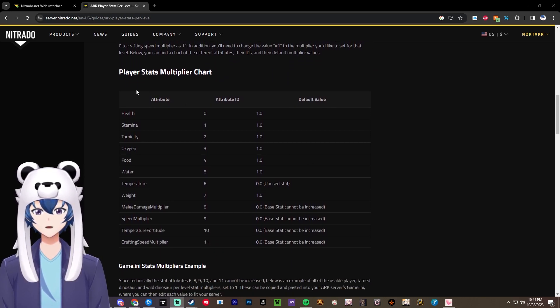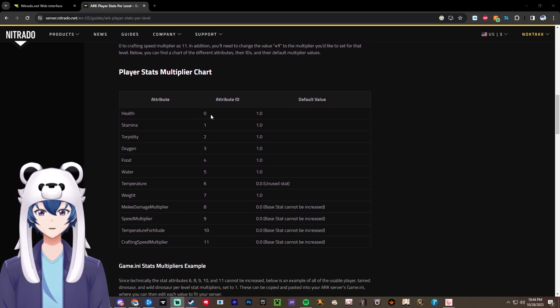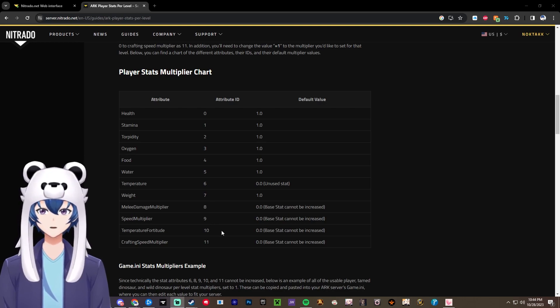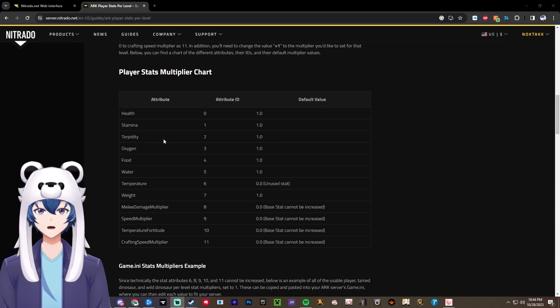So we're going to start off with how it works. Zero is health, one is stamina, two is torpor, three is oxygen, four is food, five is water, six is temperature, seven is weight, eight is melee, nine is speed, ten is temperature fortitude, and eleven is crafting speed.